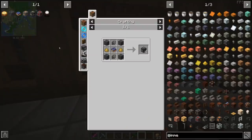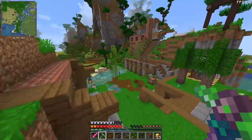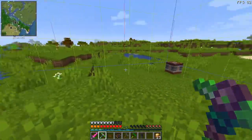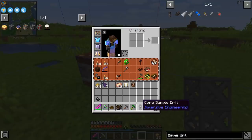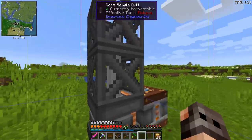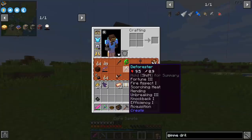We can start making heavy engineering blocks, but first we need to find oil. Where do we want to look? Immersive Petroleum adds oil to the world generation, and the way you find it is with a core sample drill - the same one used to find ores from Immersive Engineering. You put it in a chunk, give it a little bit of power, hold sneak and right-click, and after a few seconds that should give us a sample.